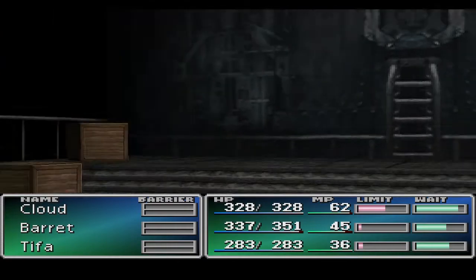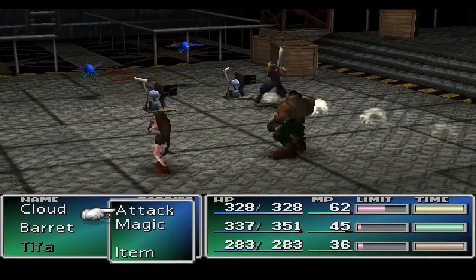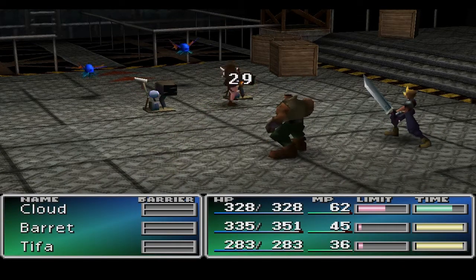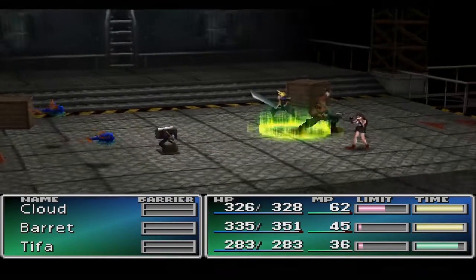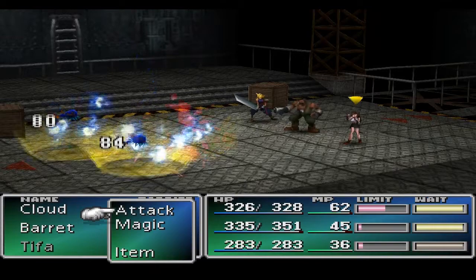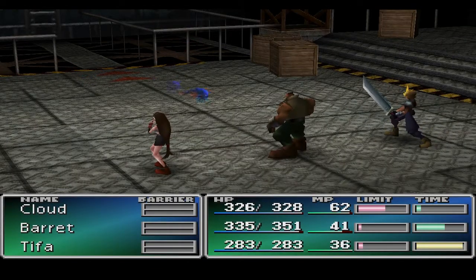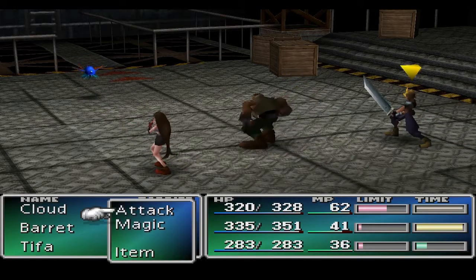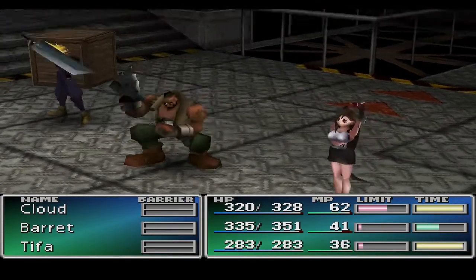New enemies again — I'll show them off. These are little machines and their weakness is Thunder. With our new ultimate materia linked to Barret's lightning, we can cast Thunder on all enemies. But those blue things don't go down so quickly, unfortunately — they take a few more hits. They don't do major damage, maybe like 7 or 8, so you shouldn't have a problem with any enemies here.